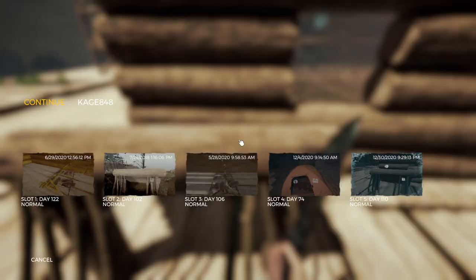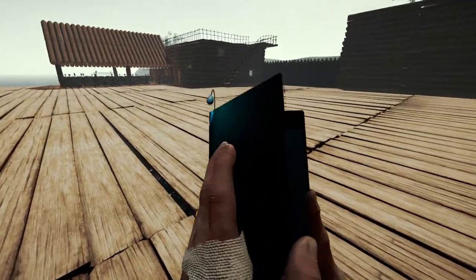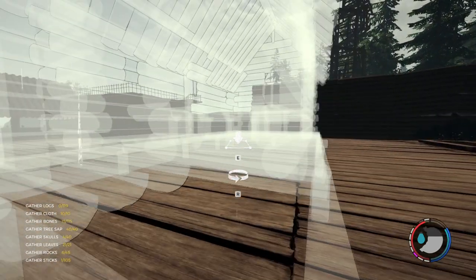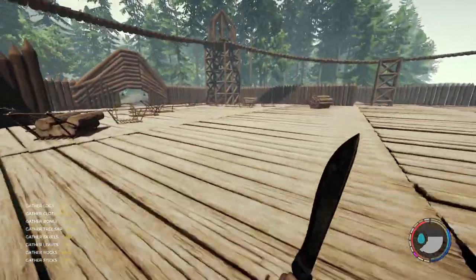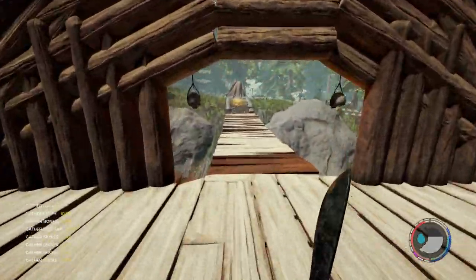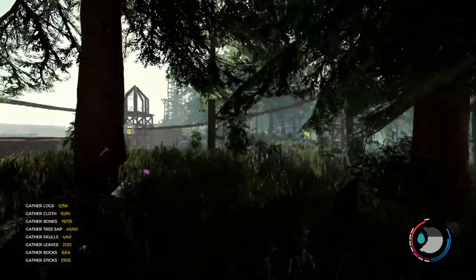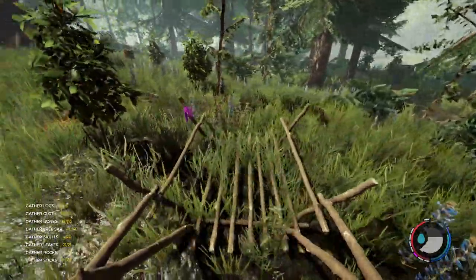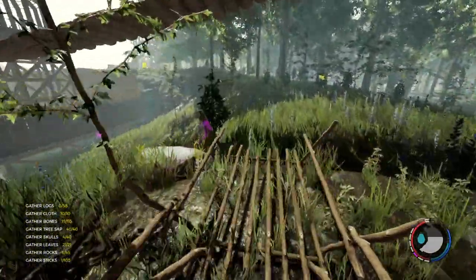I'm thinking I'm going to put the church up there on the hill - it might look pretty cool. Problem is the legs would go all the way down to the bottom making it really expensive. The other place I could put it would be right here on flatter ground. I kind of like the idea of having a graveyard next to it. Let me turn on the thing that shows me where all my log sleds are. Doesn't look like I have any over there, so I'll grab a couple log sleds and bring them over to start clearing trees.